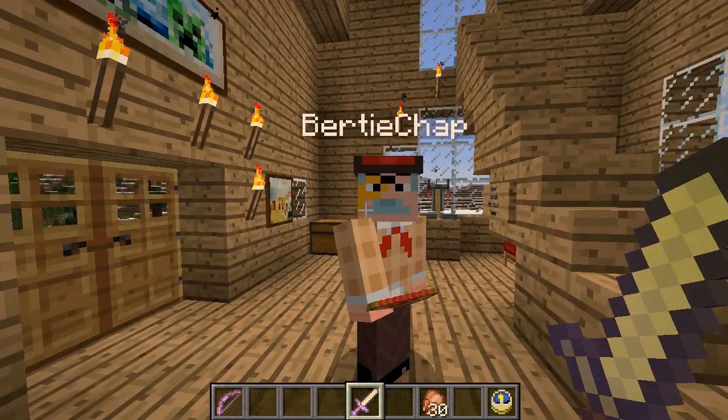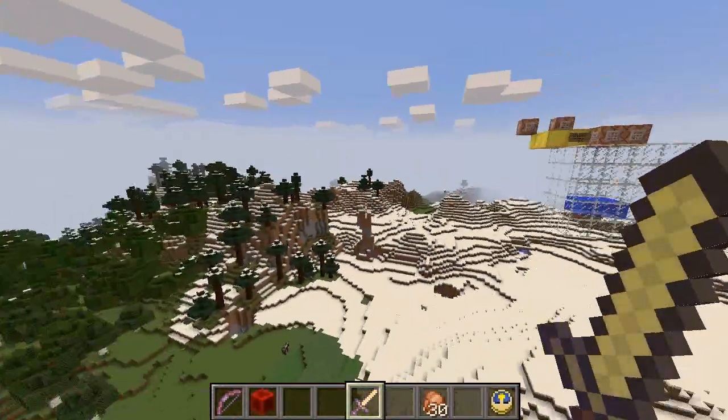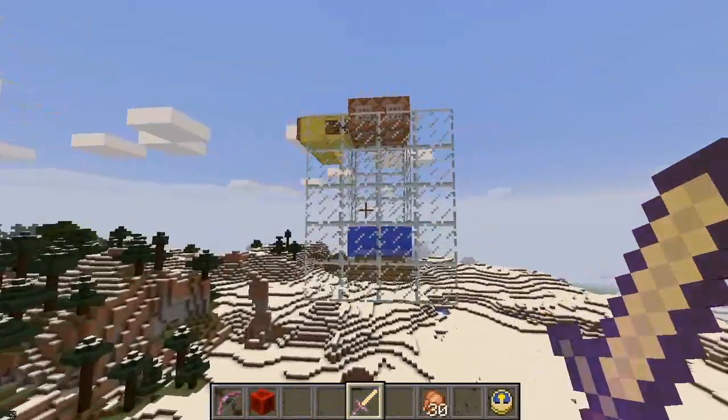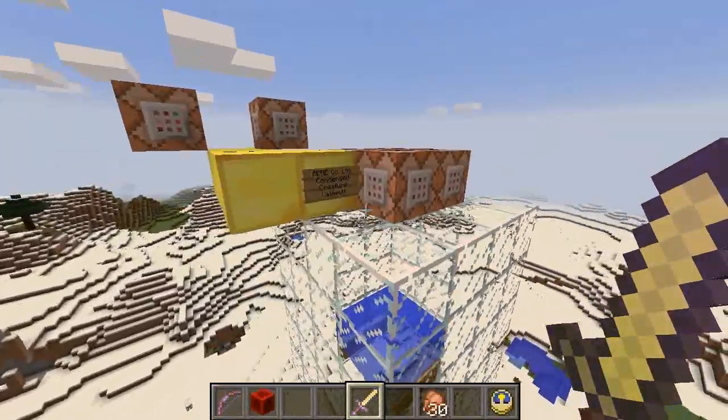Mob rain? Are you insane? That's your job, I think! But let's go and find out how it works. My word, we're flying in the sky, old chap! We're flying in the sky, don't ask me why! Now, this here, as you can see, is a most curious contraption, being a compact mob rain dispenser.